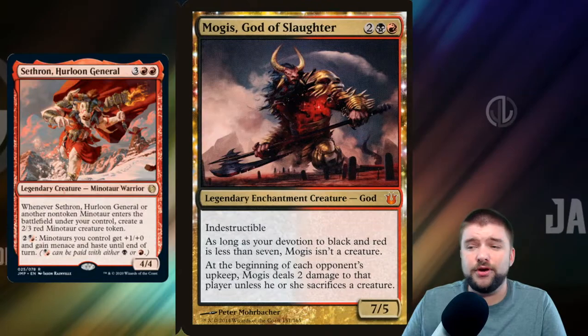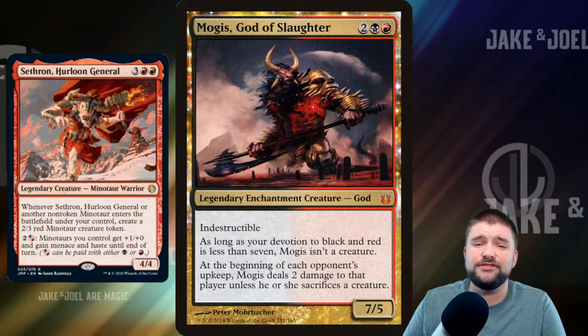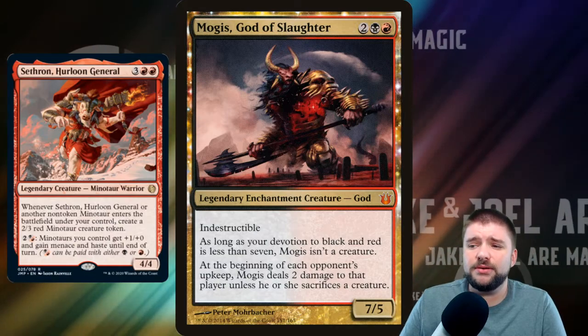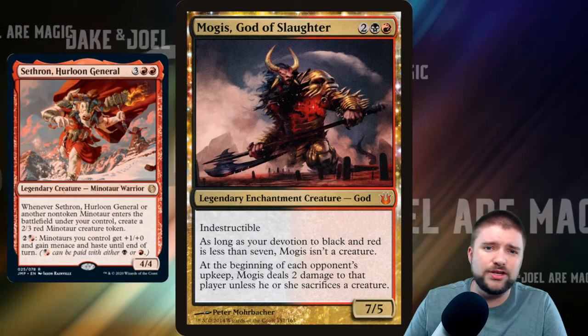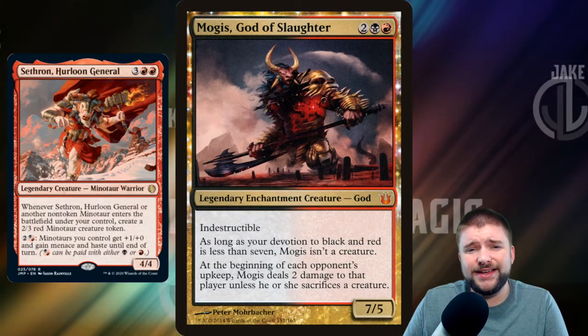I would also be remiss not to run Mogis in this deck, which is our Minotaur God — 4 mana for a 7/5 Indestructible. Devotion needs to be black and red equal to 7 for it to be a creature, but it says at the beginning of each opponent's upkeep, it deals 2 damage to that player unless they sacrifice a creature. So it's just this constant slow burn as we're punching in with our Minotaurs and trying to take our opponents out.